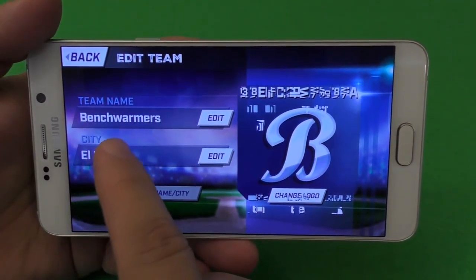Here you can also change the logo of your team. There are going to be a lot more logos to unlock, and you unlock them while you're playing. You've got custom logos here, Major League logos like American League and National League — very, very cool. But of course you're going to have to unlock them while you play, so right now you can only choose these right here.